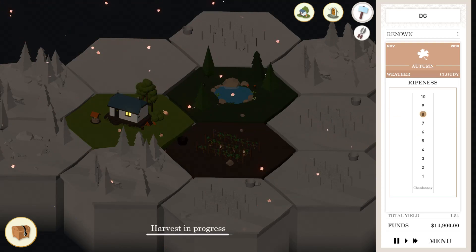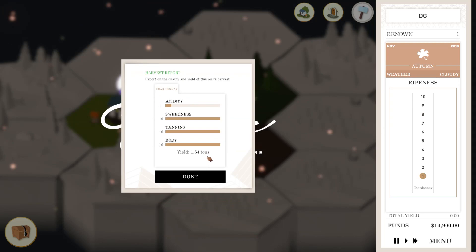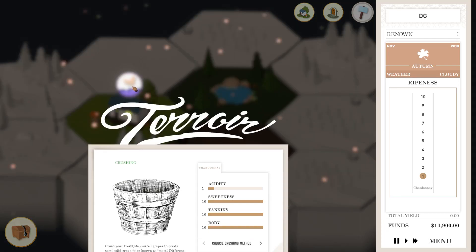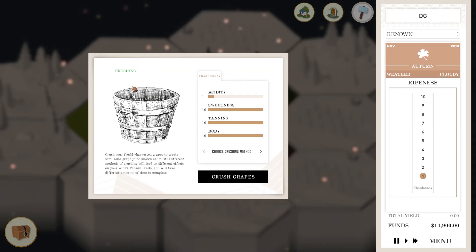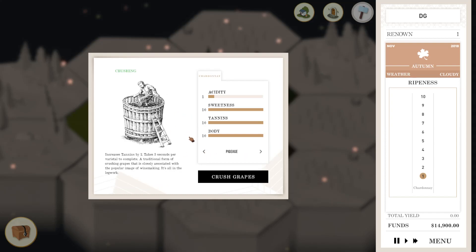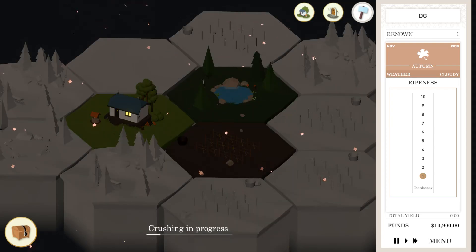It is ready to be crushed now. I wonder how long I can wait before the grapes go bad — I was hoping to get a little bit more ripe. We're at five now, so I think I'm going to risk it. Perfection takes time — we'll allow the ripeness to go way up and we can drop it down during processing. We're at eight — I think that should be good. Let's start harvesting. A ten sweetness — acidity is almost nothing, body is everything, and tannins are everywhere. 1.54 tons. I have no way to judge if this is good or bad. I'm a beer guy.